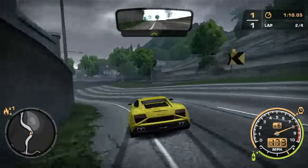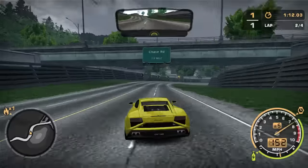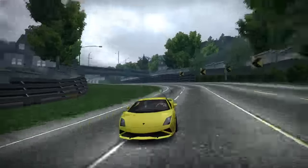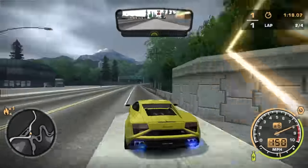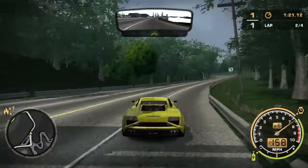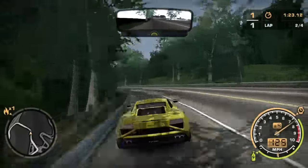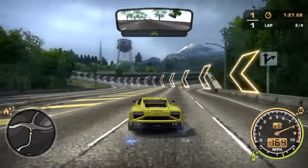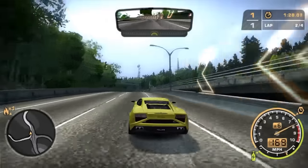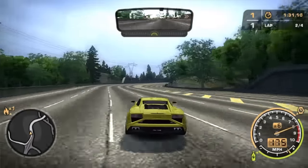Before you ask, I did put all the performance upgrades I could into this. I also forgot to show off the visuals — I just realized that. You can change the wheels, as always, and paint can be changed. This car actually has support for spoilers and roof scoops, but no body kits and no hoods.